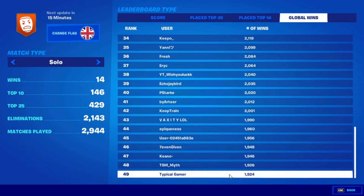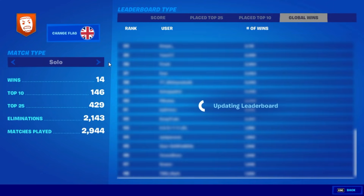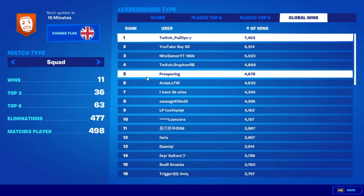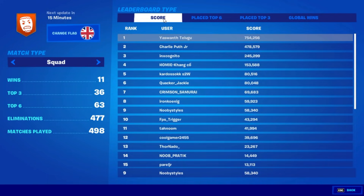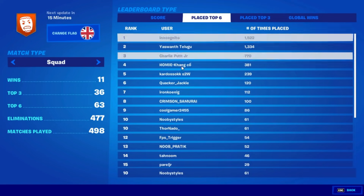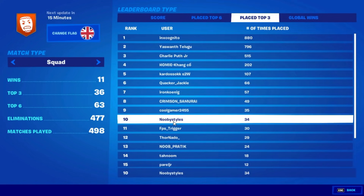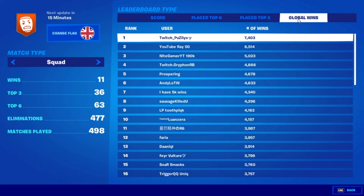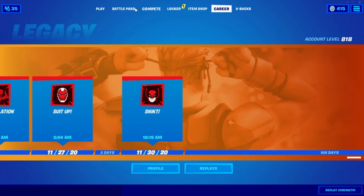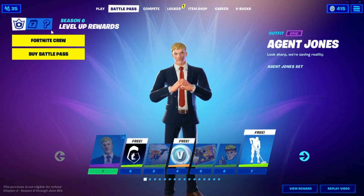For Global Wins, go down to the last name, click it once, go into Change Flag, and change your flag to United Kingdom. After that, back out and go into Squads. Do the same thing: go to Score, click on your name, then Top Six, click your name, then Top Three, click your name. For Global Wins again, click on the last name, then back out.